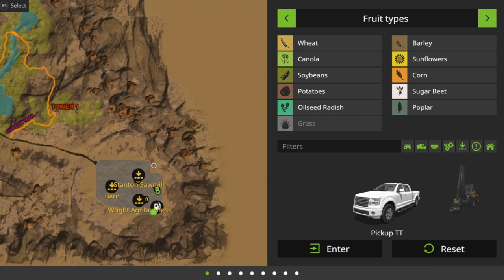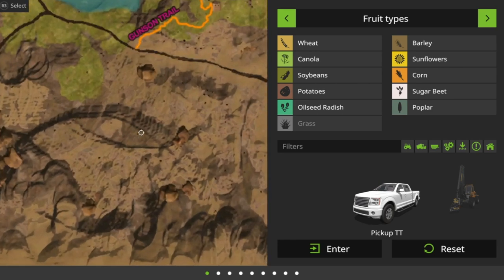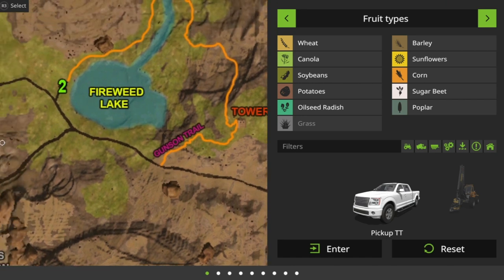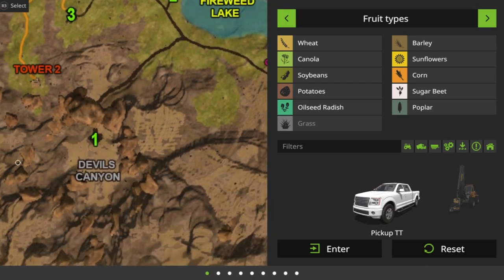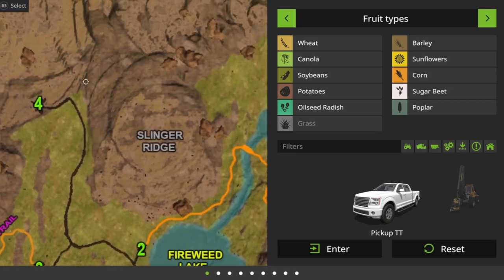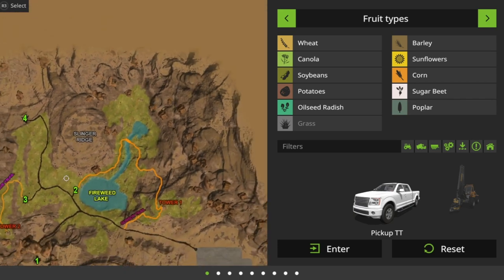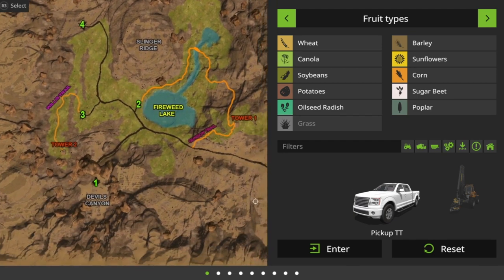If we come out slightly, we have got a main logging road into the logging area. There is Gunson Trail, Tower One, Fireweed Lake. We've got logging points one, two, three, and four. We've got Devil's Canyon, Tower Two, the Willis Trail, Slinger Ridge, and logging point number four. Straight away you think, well, that's actually quite small, isn't it — there's not really a lot to it.